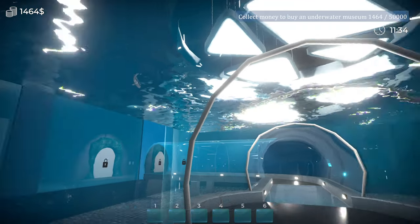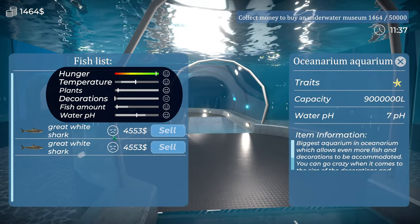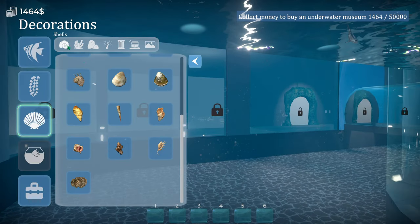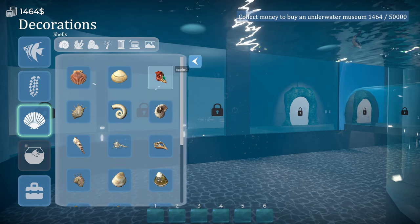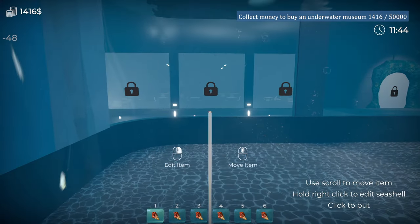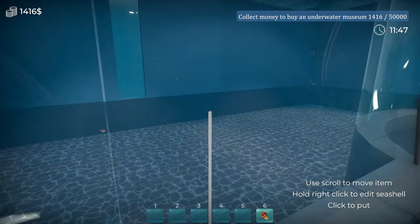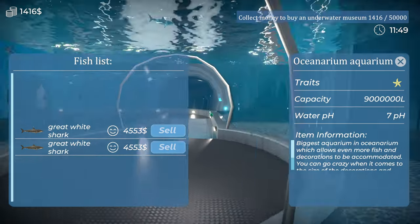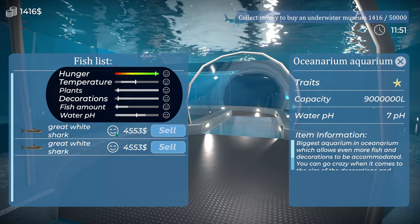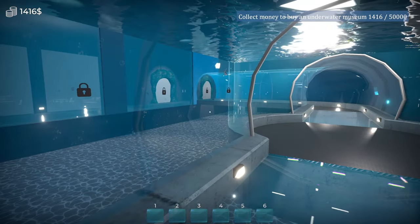So let's pop another one in and then at least he's got a friend in there. And then we need loads of decorations. So let's throw some rocks in. There's something - and that's made it happy. We can't really afford to see much else in there at the moment.